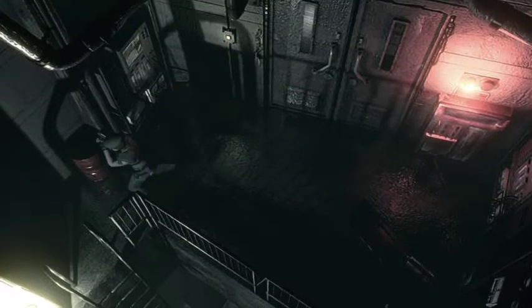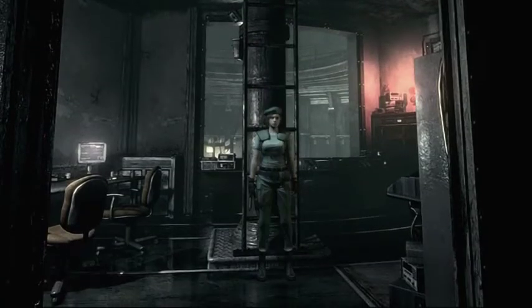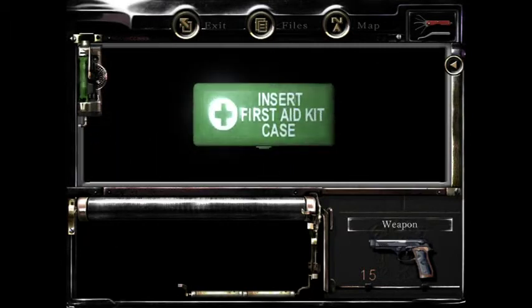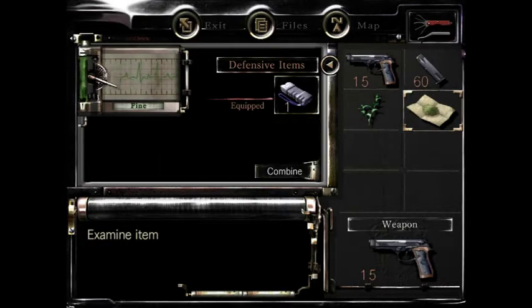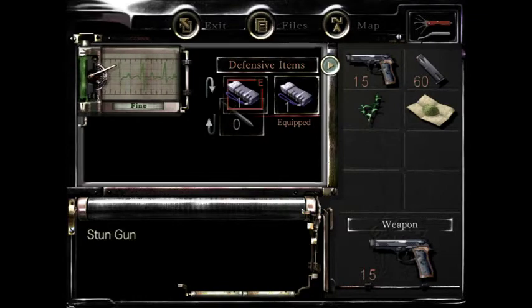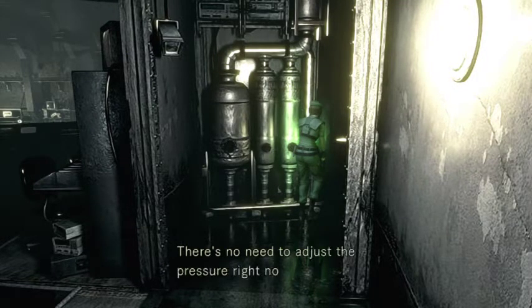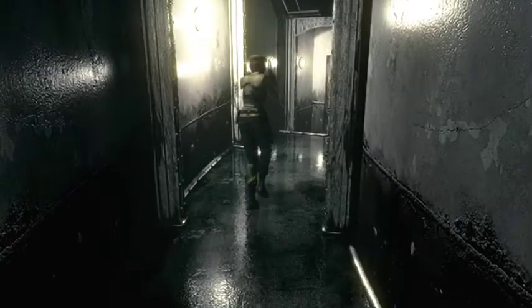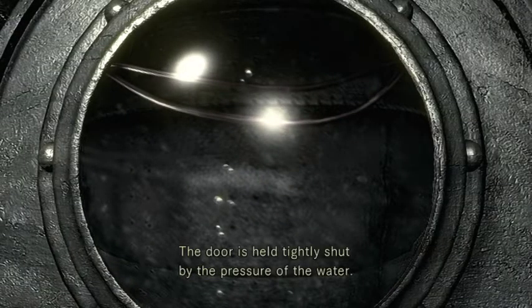The warning lamp indicates there's an emergency. What's in here? Two green herbs — perfect. We've got no daggers. To be fair, we've been managing on low. 'There is no need to adjust the pressure right now.' That's not telling me what I need to do. 'The doors are tightly shut by the pressure of water.'